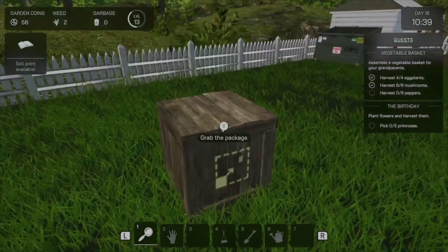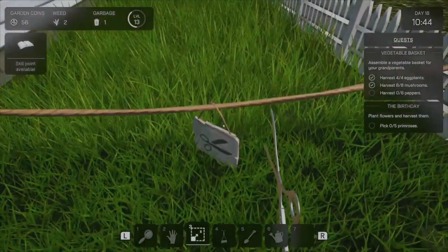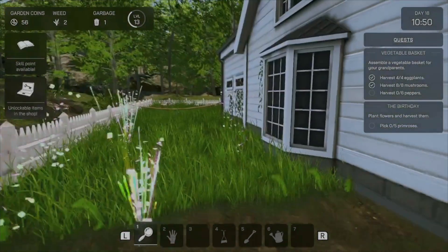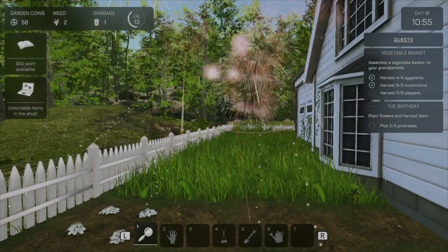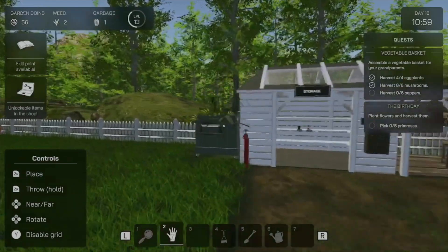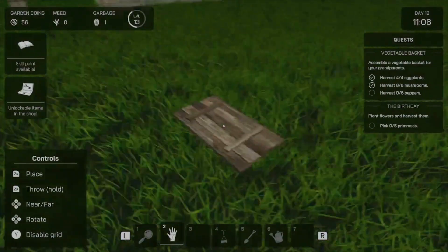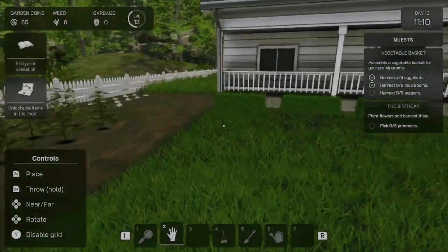Outside of unlocking new crops and getting new tools for your garden, you also unlock different areas of the house. When you first start, you only have the front yard to work with, so everything's kind of a mess — you're planting crops, taking care of the lawn, petting the cat, all in the same spot. But as you earn more money by growing crops, selling crops, mowing grass, you can eventually buy each side lot of the house. There's a huge backyard you can also unlock, but you do it really gradually. The sections are a little expensive — I think they're like 600 points — so it takes a little while to build up to buying them. But once you do and you give yourself room to grow and expand, the game really starts to open up.